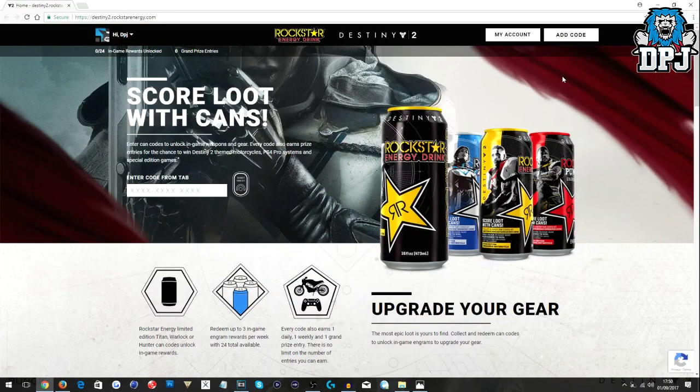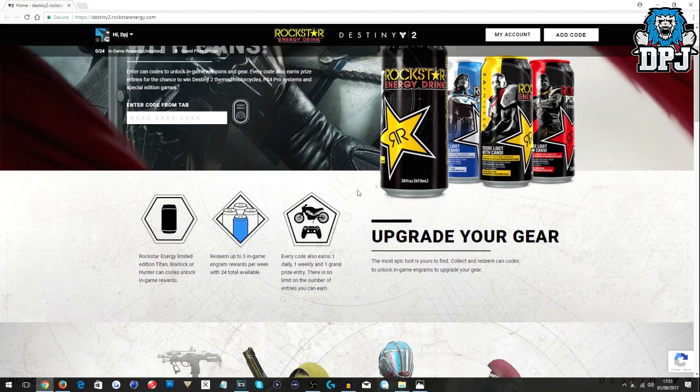Talking about Rockstar Destiny 2 in-game exclusive content — the website is now live and you'll find it linked in the video description. If you've got a code from me or anywhere else, you simply sign in with your Bungie account, enter the code, and you'll get your loot come Tuesday or Wednesday when you get to play the game. You can redeem up to three in-game engrams per week, with 24 available overall.